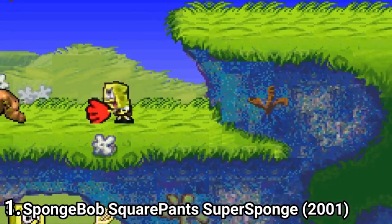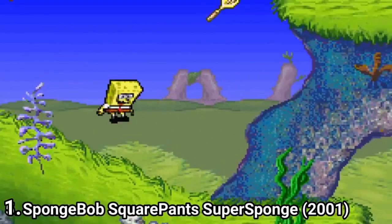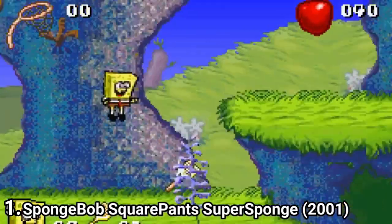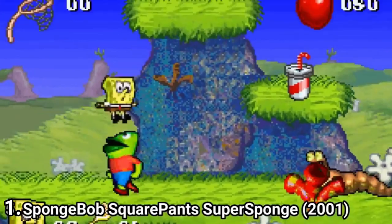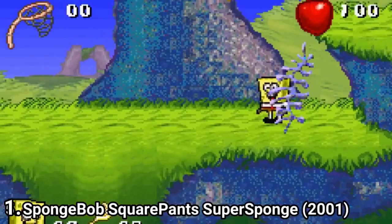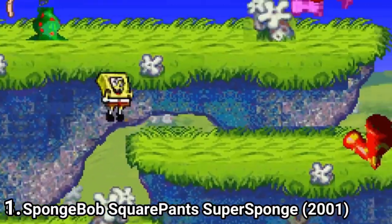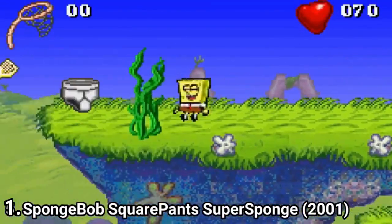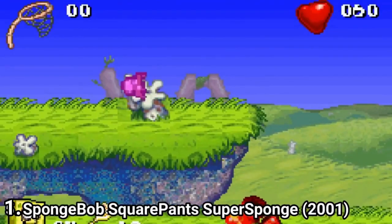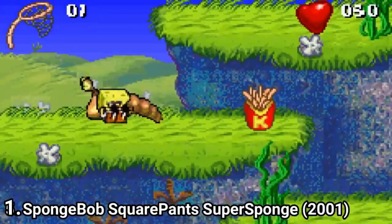SpongeBob SquarePants: Super SpongeBob SquarePants is one of the early GBA games, which is why it looks like this. I have mixed feelings about this platformer — it has upsides and downsides. On the upside, the level designs are great and varied. On the downside, the controls are stiff and will make you lose the game way too many times just because of a jump you couldn't make. Overall, it's a decent game, considering it was a good start on the GBA and one of the first GBA games.